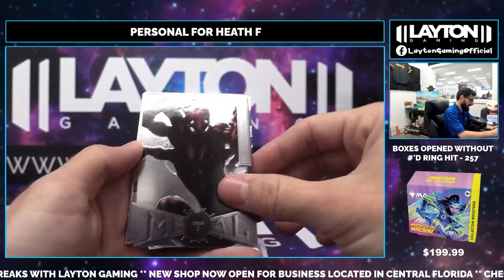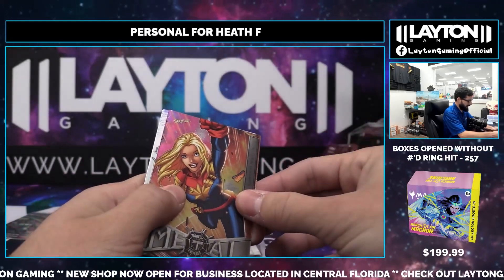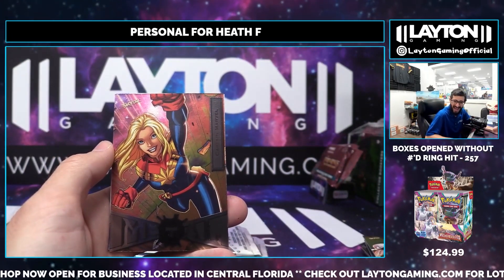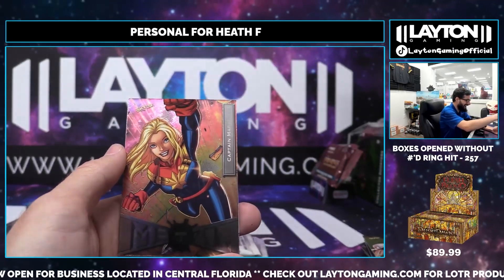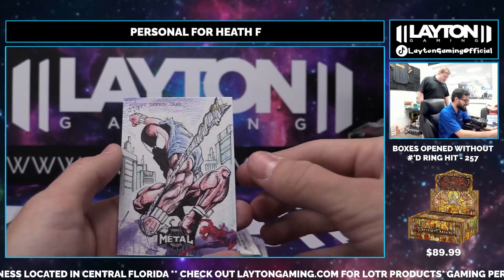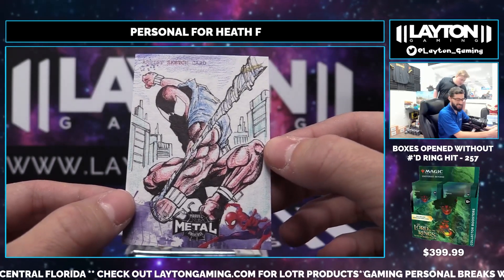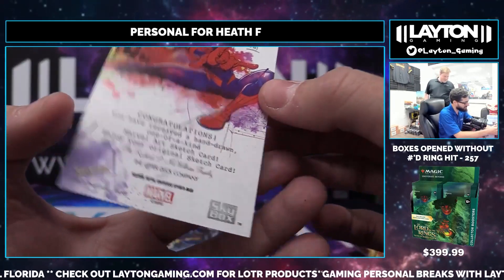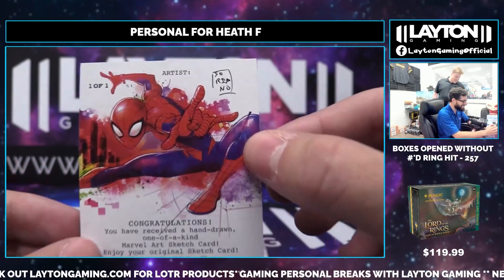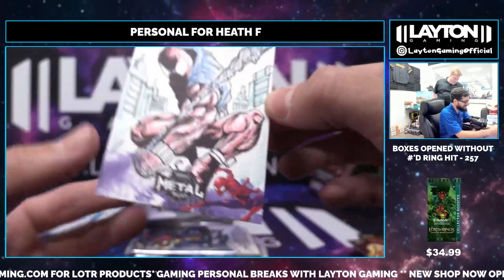Doppelganger on the base, Ironheart on the base, Silvermane on the base — no way! No way bro, back-to-back rips — are you kidding me right now guys? There's no way we're gonna pull a second sketch card! Massive sketch card out of the Marvel Metal Universe — check that out guys! Incredible back-to-back rips with sketch cards — one of one on the sketch card for Heath F!